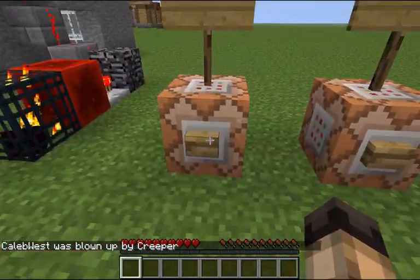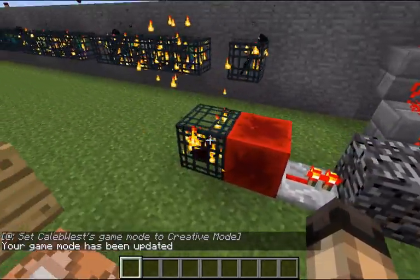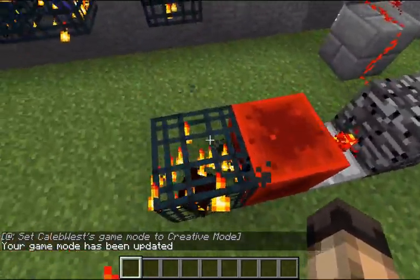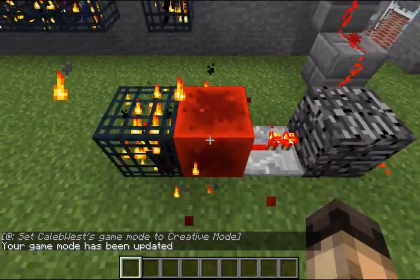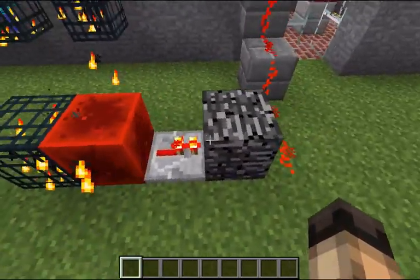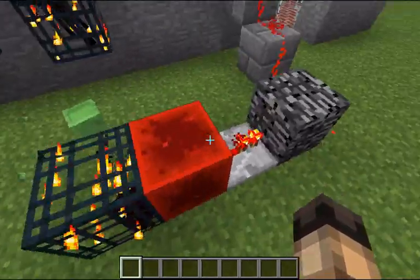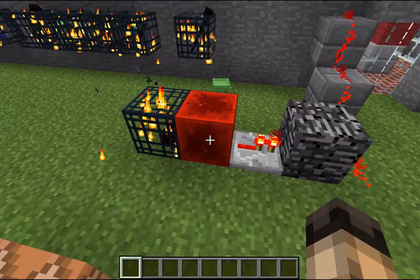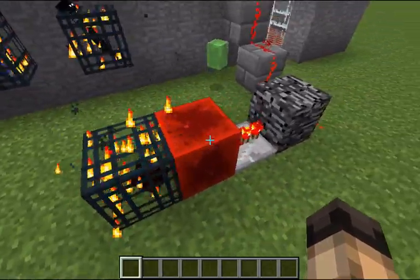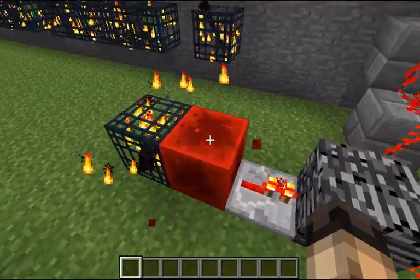So what I just demonstrated is my super compact player detector. It's basically a fallen sand entity spawning in a redstone block. This redstone block goes into a repeater, which passes through the bedrock. The bedrock is representing a box which I can enclose this in, so that the player doesn't get unlimited amounts of redstone blocks.